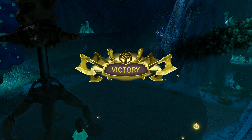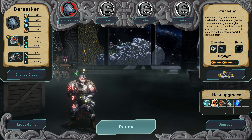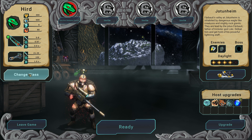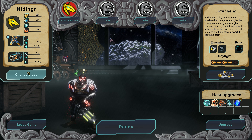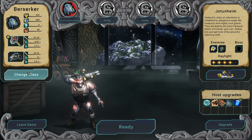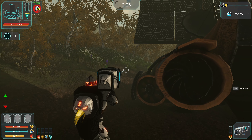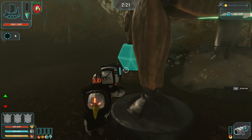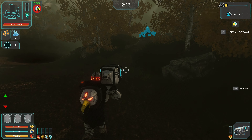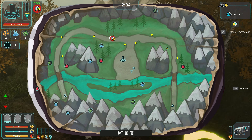Hmm, okay. Continue. Host upgrades — what is that? Change class. Sniper rifle, minigun — oh, let's try this one. I don't have resources. I just need to find them, figure out where they come from.